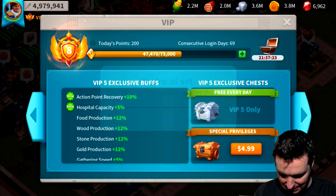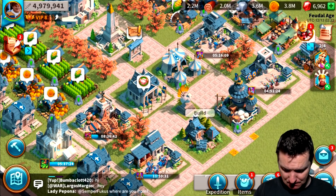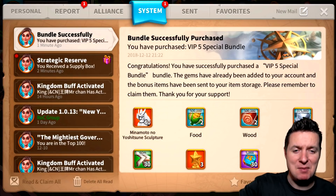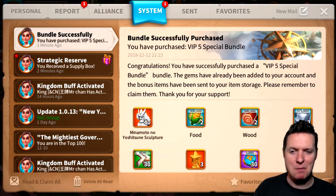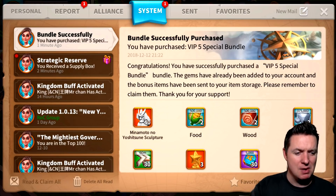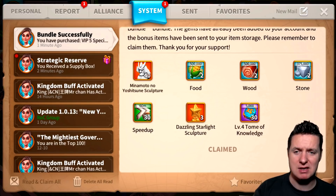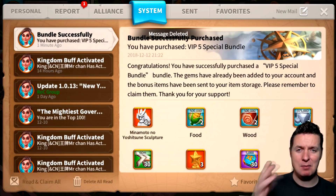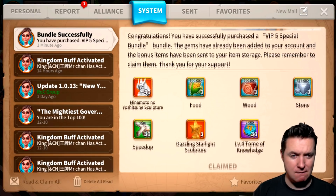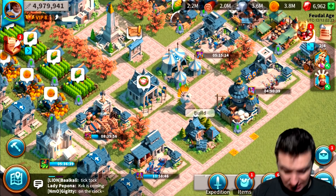It looks like purchase was complete — we are ready to rock and roll. New mail received and I'm happy about that. Bundle successfully purchased — I'm super excited! Minamoto is going to be pairing up with Zao Zao. It's already claimed — I've got 40 Minamoto sculptures, a whole bunch of food, wood, stone, speed-ups, dazzling starlight sculptures, and a bunch of tomes of knowledge.